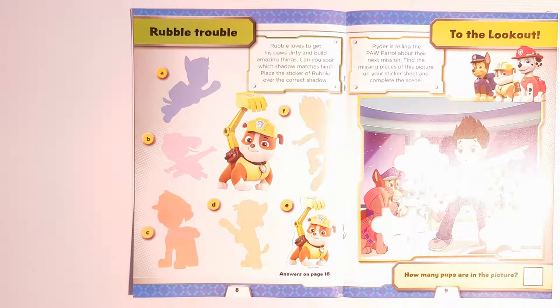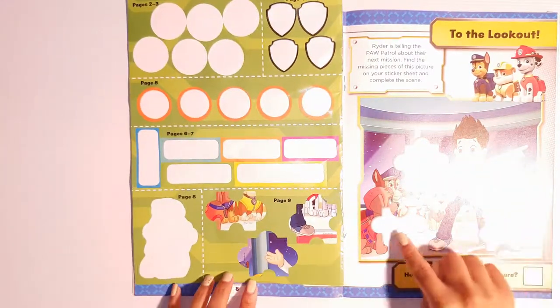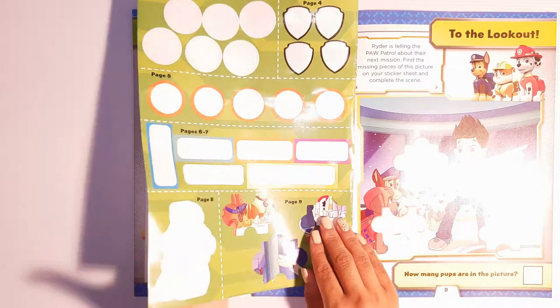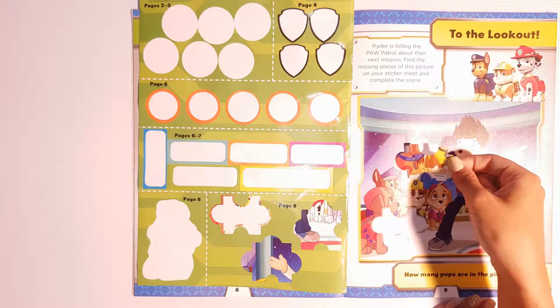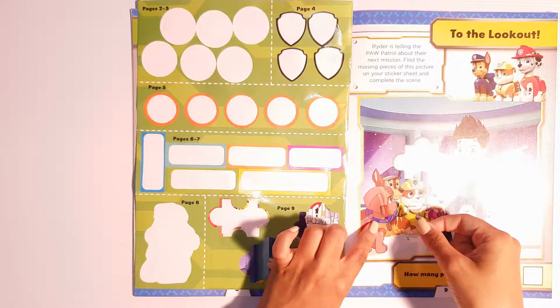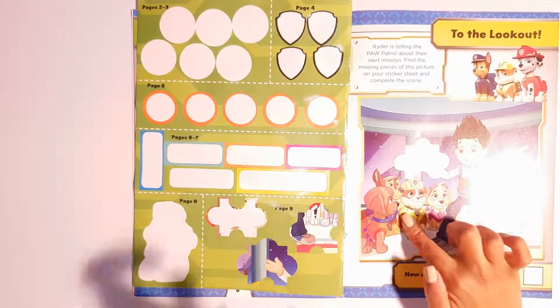Ryder is telling Paw Patrol about the next mission. Find the missing pieces of this picture on your sticker sheet and complete the scene. We've got three pieces here and three stickers, so we need to match the stickers to the missing pieces. This one looks like the paws of two pups. Does it go here? No. There? No. Yes, we found it! Let's add it down. Good job!